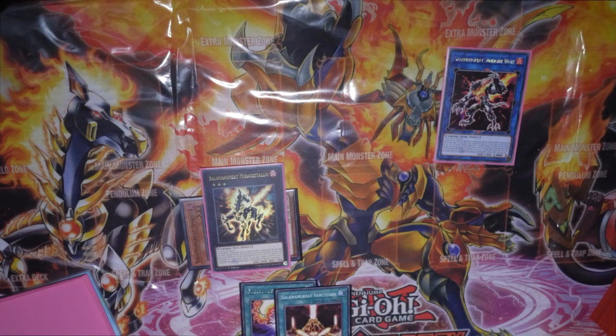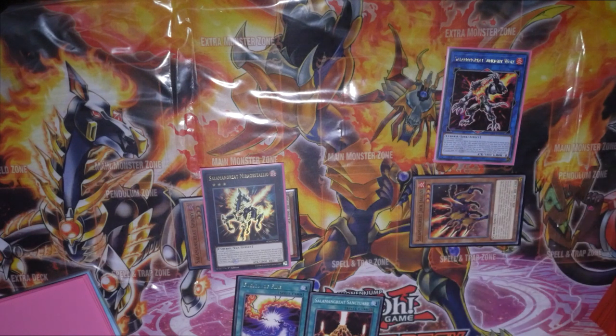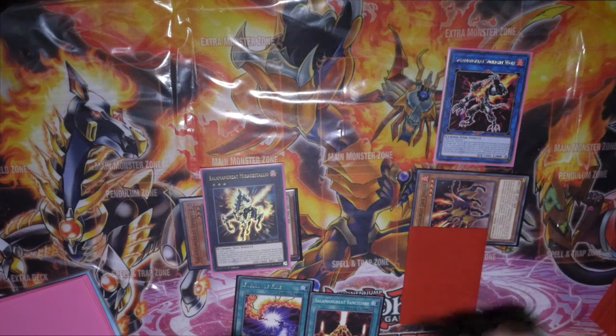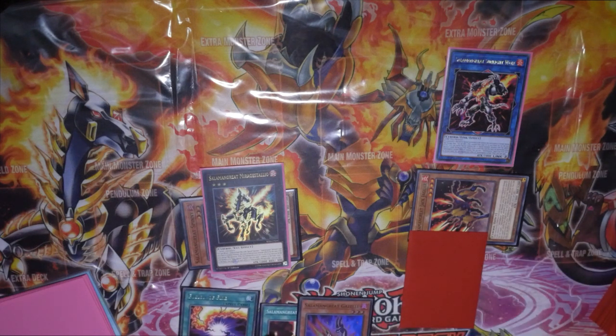Going into Sunlight Wolf — if you normal or special summon at this point, you add a fire monster back to hand. We can use Foxy if we wanted to discard one of these, but ideally we don't want to do that right now. So Jaguar triggers, going off to add a fire monster from our grave to hand. Falco's effect would set a Salamangreat spell or trap from grave. Let's add back Gazelle — we've now got this card Falco for Foxy, which is great.